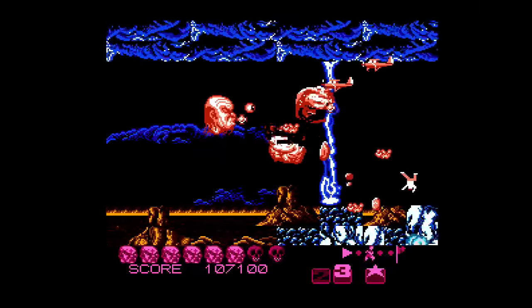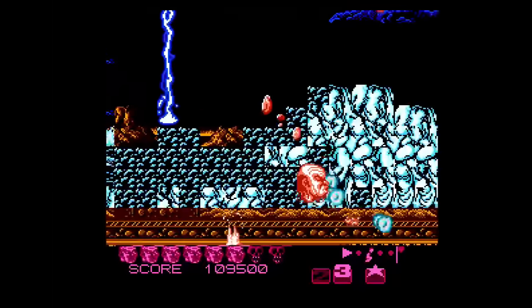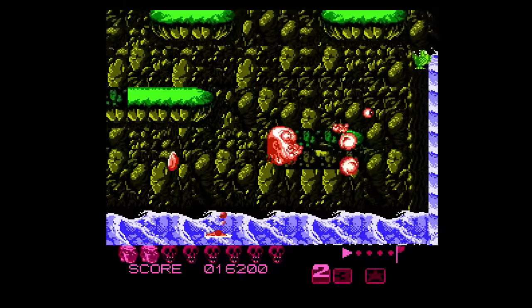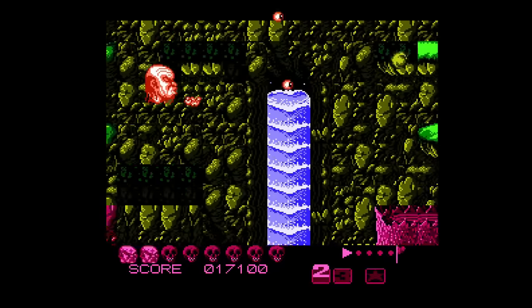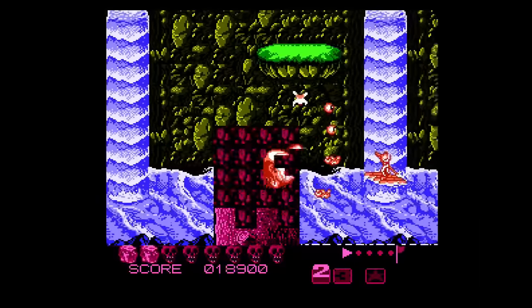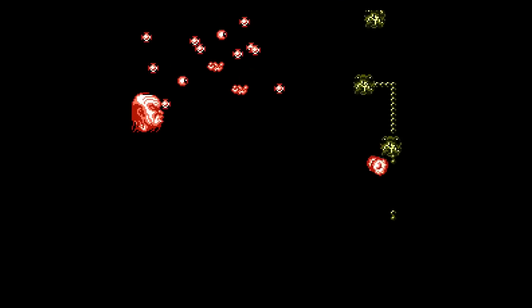If you've ever played a side-scrolling shoot-em-up, then you get the gist of the gameplay here, where you've got the entire screen to move around in, and it's B to shoot projectiles and A to drop bombs, and that's it. I should note that your movement can be a little floaty — when you let go of a direction on the D-pad, you still move that way for a split second, and that can be tough to get used to, especially when you're controlling a big sprite like this one, so this game can get pretty hard.